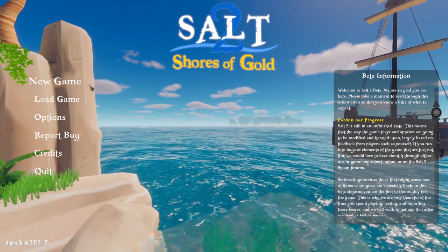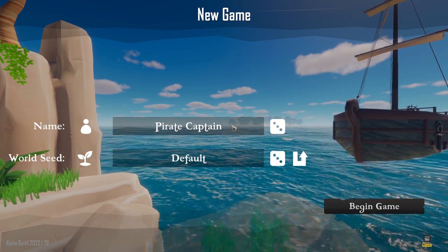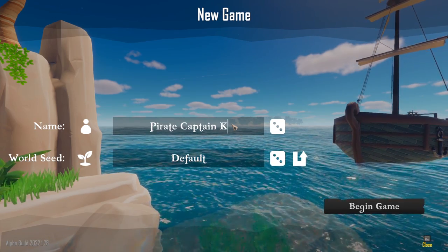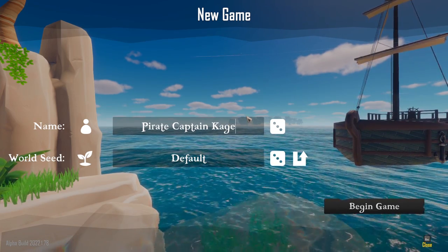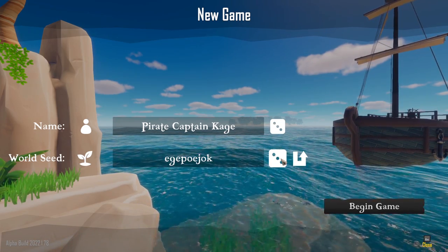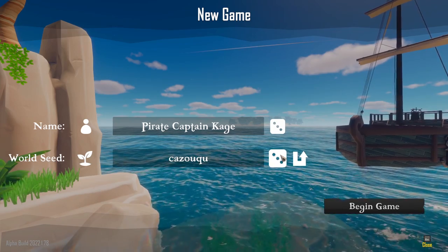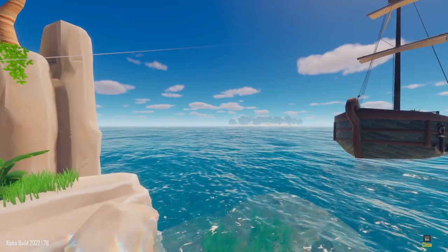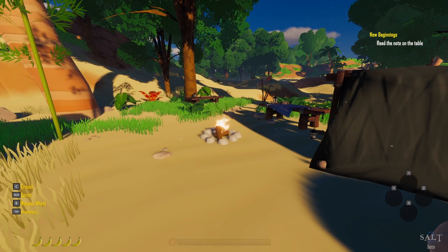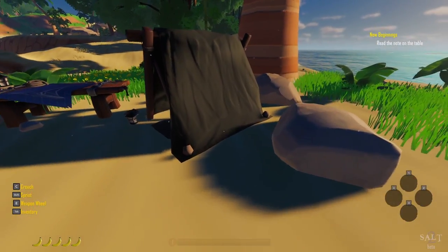Thank you to the developers for sending me a key. Let's go ahead and start a new game. My name will be Captain Cage — Pirate Captain Cage, that sounds pretty good. We're going to do a random generator for the world, and begin game. Here we are in game, and I love games that have a tutorial — that is really awesome.